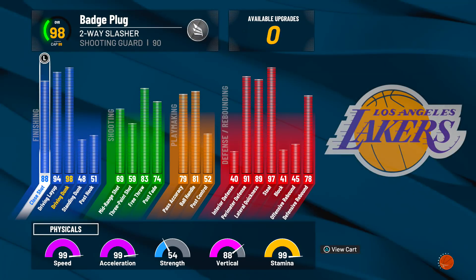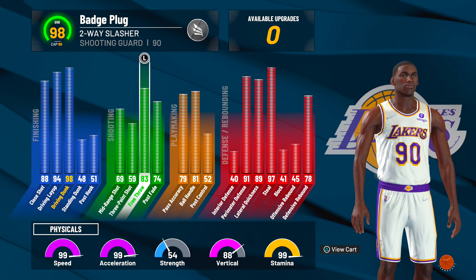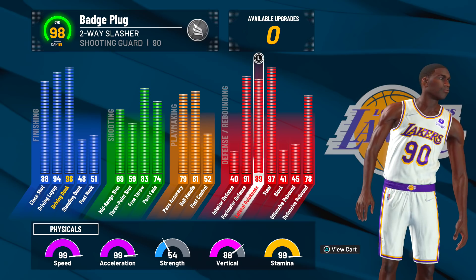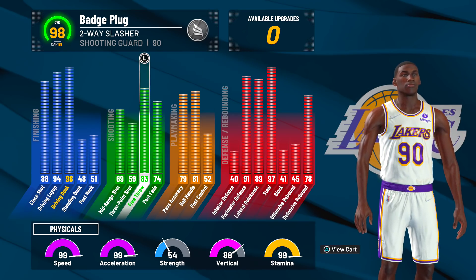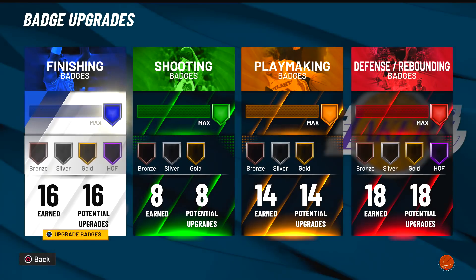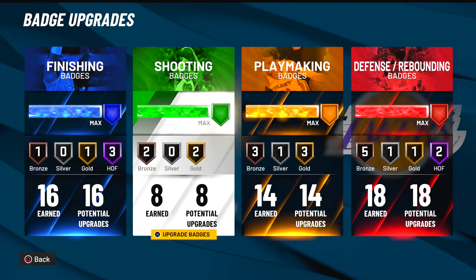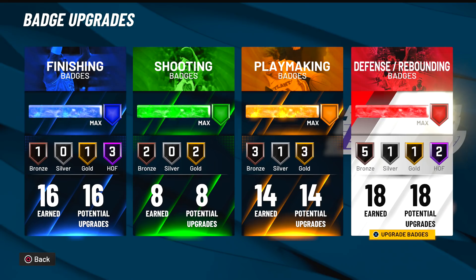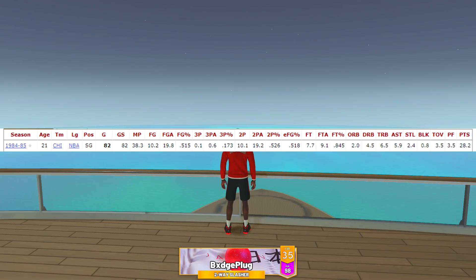At 99 overall it's going to have a 99 driving dunk right away, a 63 pointer, 82 ball handle, and a 98 steal with 92 perimeter defense, 90 lateral quickness, 99 speed, 99 acceleration. With the double Hall of Fame badges in finishing and defense, you can see why I think this build is a perfect rookie Michael Jordan. In MJ's rookie year he averaged 28 points per game, six assists, two and a half steals, a block, and six and a half rebounds.